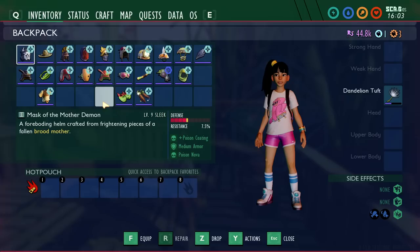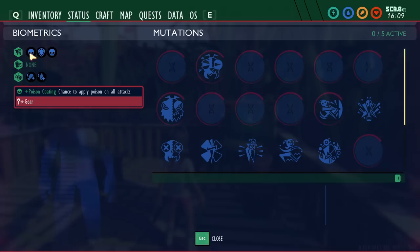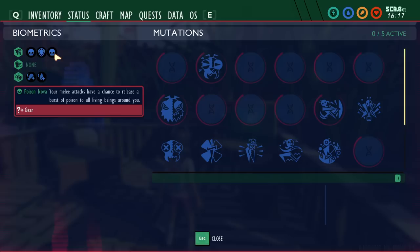Do note that for the full sets you will get triple these bonuses, whereas for individual pieces like the Mask of the Mother Demon you'll only get one. Putting on the Mask of the Mother Demon, you can go to the status tab and it will tell you the statuses you currently have. By default, it gives you poison coating — this has a chance to apply poison on all attacks. Once you upgrade to level 6 sleek, you get poison nova.